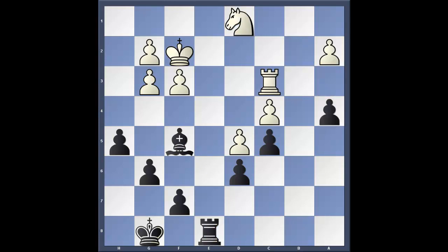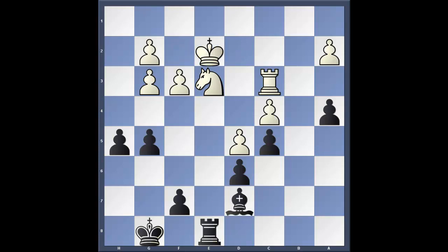After knight to d1, black plays g5. This is the other phase of the plan — now that we have superiority on the queen side, we're playing on the king side. Knight c3, bishop d7, king e2, f5 — we're going to create that second weakness.